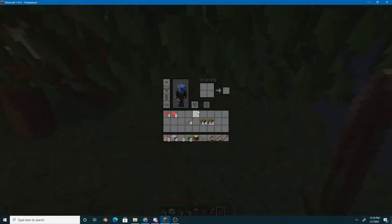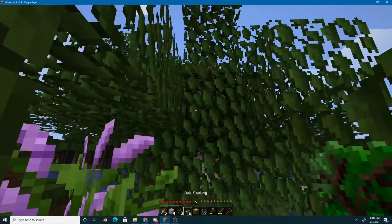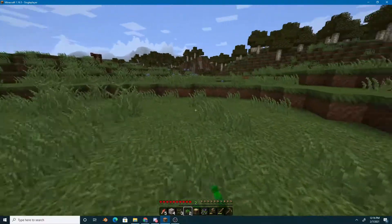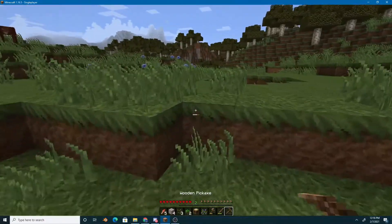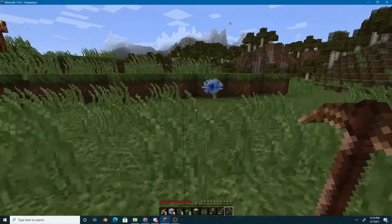When you chop a tree to its entirety, you will get things like saplings, sticks, and maybe even an apple. Apples are nutritious, so you can eat those too. However, not all trees will drop them.